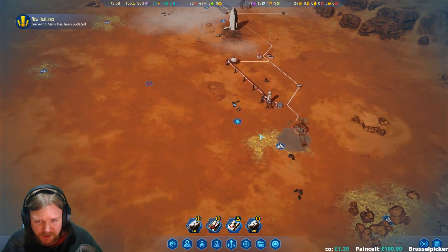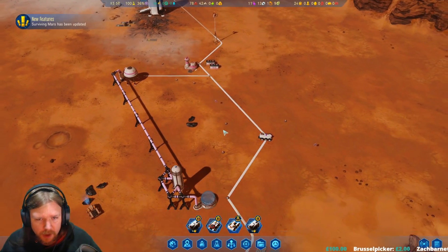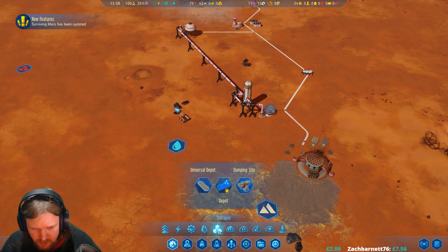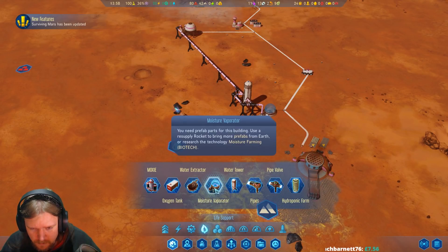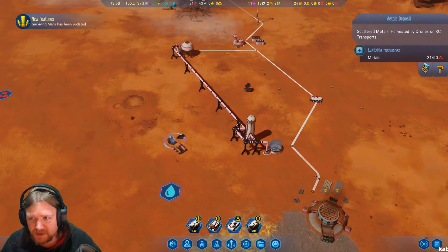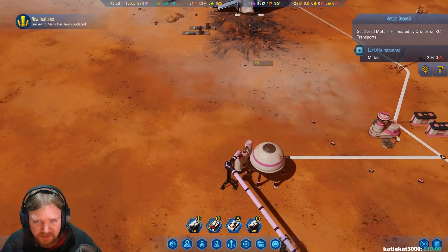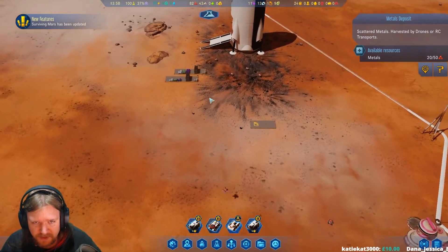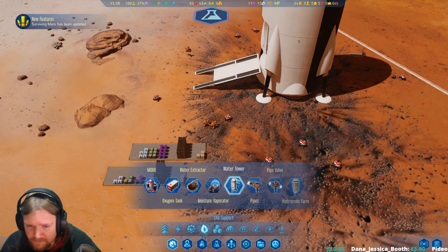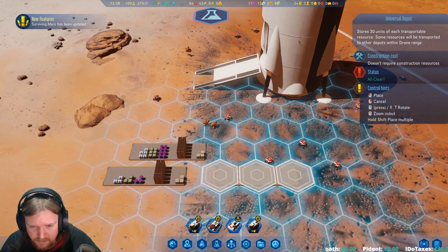We'll be clearing these metal deposits soon enough - I think we'll just continue with that. I still don't have the water set up, so let's make sure we get a proper supply of water done. We need to wait until we've collected all of this and deposited those items somewhere safe. These are looking full of metal, so I should probably set up another universal deposit.